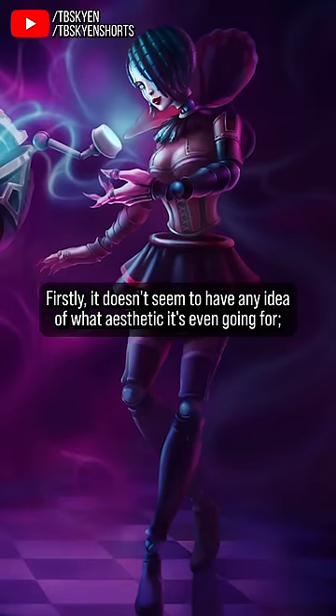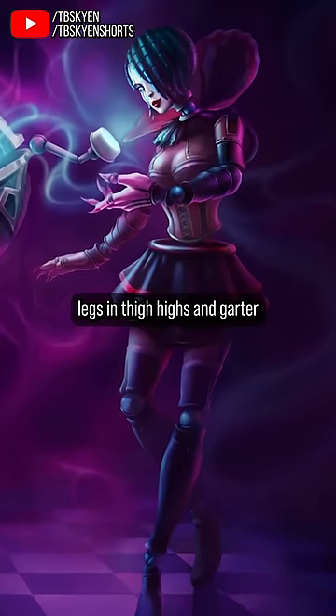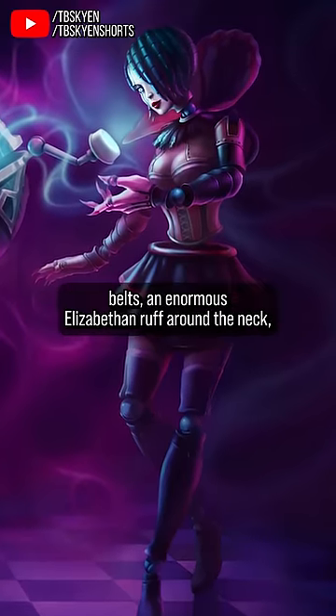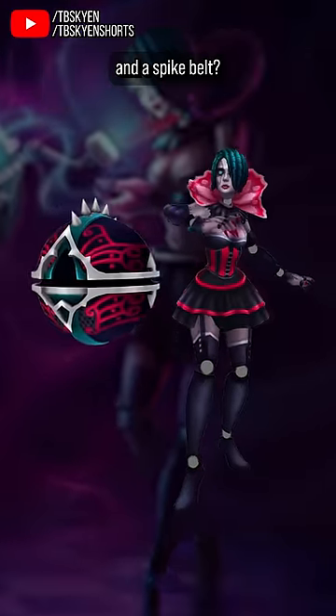Firstly, it doesn't seem to have any idea what aesthetic it's even going for. A corset and a short skirt, legs and thigh highs and garter belts, an enormous Elizabethan ruff around the neck, and then the ball has this elaborately elegant decorative pattern on it and a spike belt?